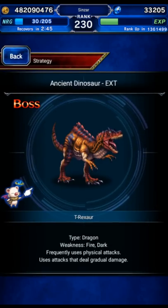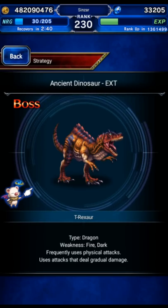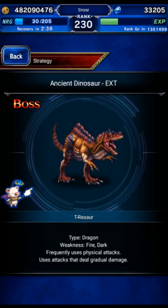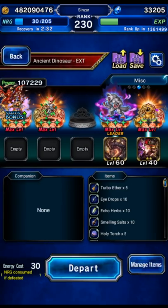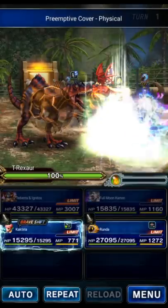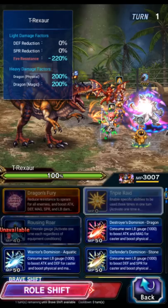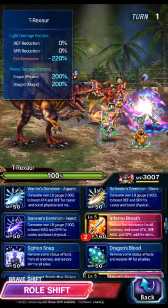It uses physical damage and damage over time, so if you can't OTK it, you might want an Evasion Provoker physical tank or something. It's a dragon, weak to fire and darkness, but overall this one is not super bulky or anything. It's not like most of the EX stages where you kind of need a real strategy. This one is just take something and OTK it.